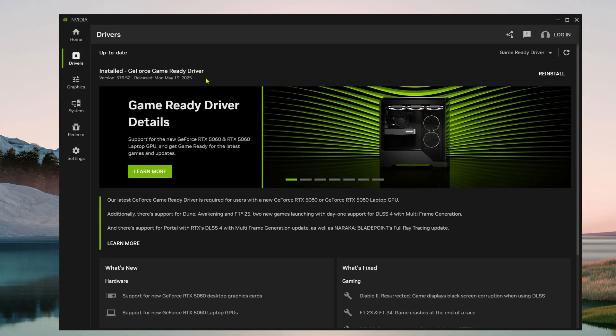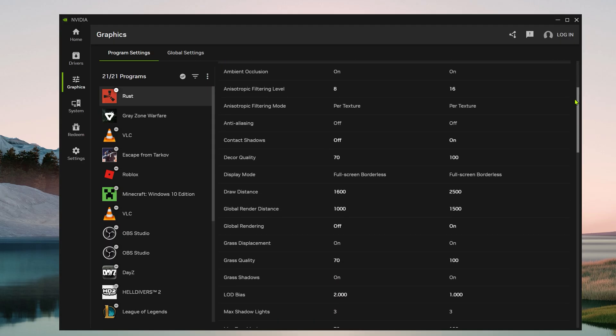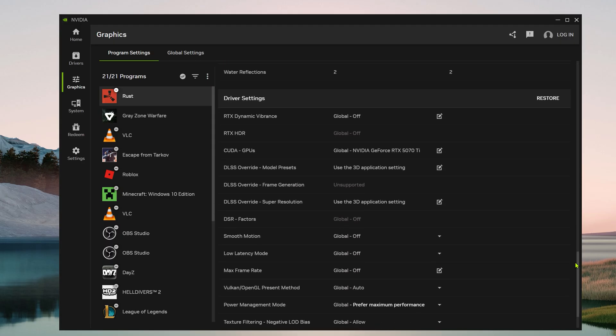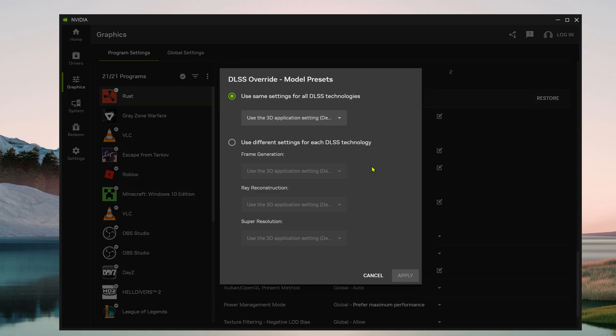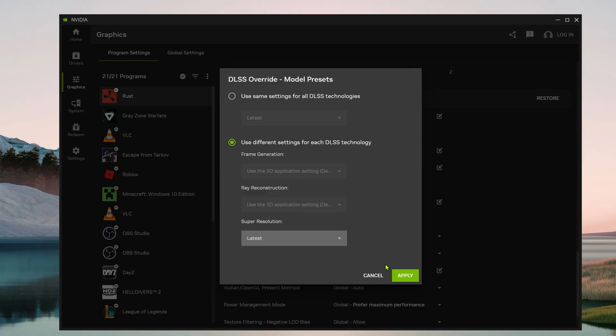To enable DLSS4 for Rust, open the Nvidia app and make sure your graphics drivers are up to date. Go to the graphics tab, then select Rust. Scroll down to DLSS Override Model Presets. Choose Latest from the drop-down menu under Use Same Settings for All DLSS Technologies, or set Latest for just Super Resolution below it. Hit Apply and you're good to go.